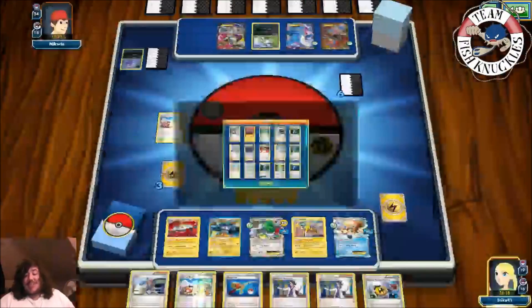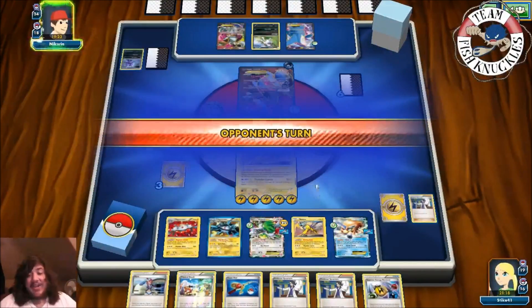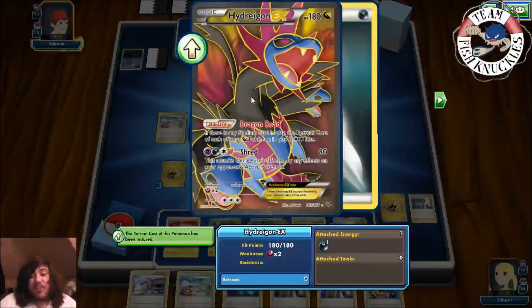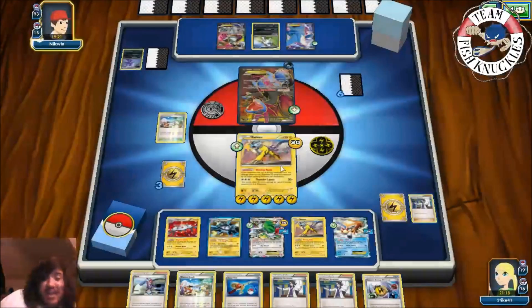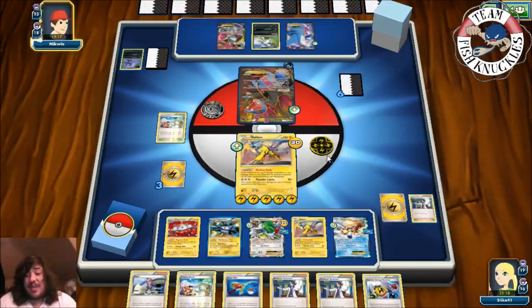We haven't played Lysandre yet, so it's still in the deck for the late game. We see a Hydreigon coming up — if it gets a Double Dragon Energy, it can do Shred for 80, possibly 100 with a Muscle Band, which could knock us out.